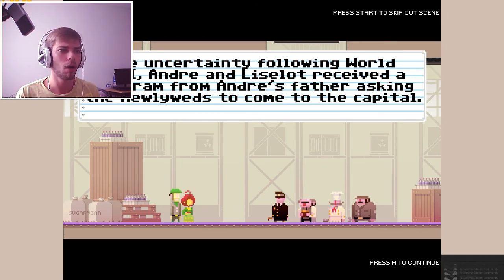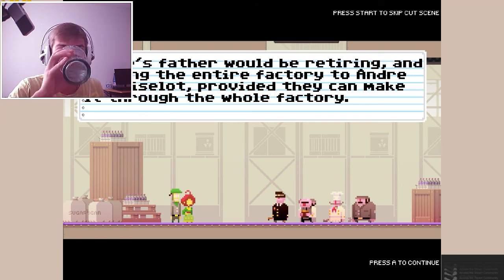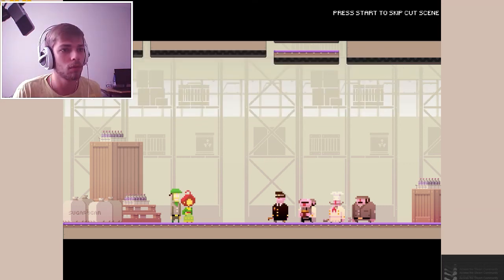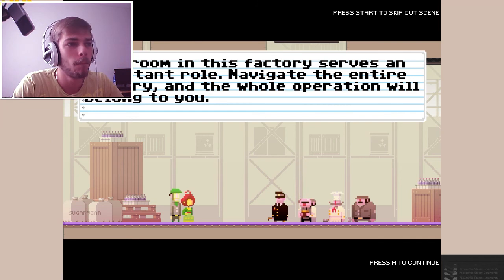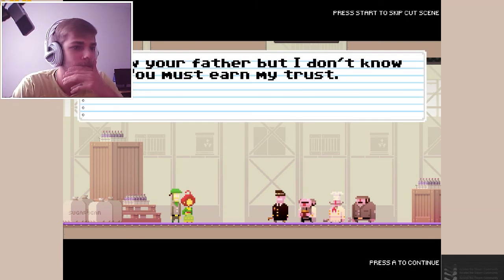Level one. In the uncertainty following World War Two, Andre and Lisa received a telegram from Andre's father asking the newlyweds to come to the capital. Andre's father would be retiring and leaving the entire factory to Andre and Lisa, provided they can make it through the whole factory. Each room in this factory serves an important role - navigate the entire factory and the whole operation will belong to you. I knew your father but I don't know you - you must earn my trust.